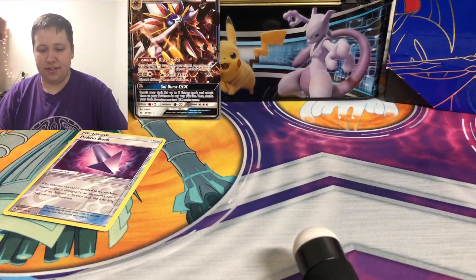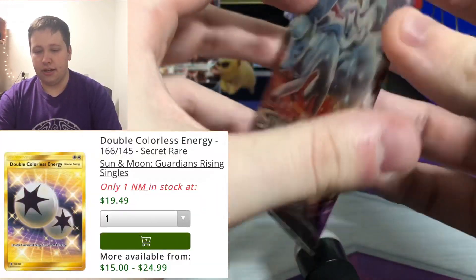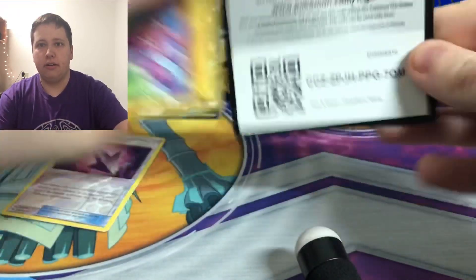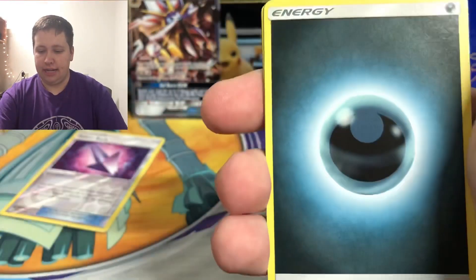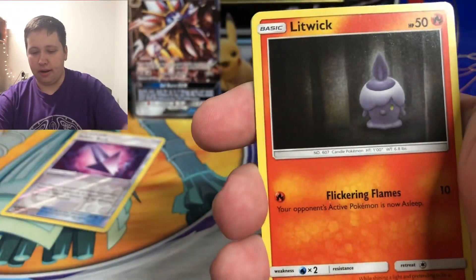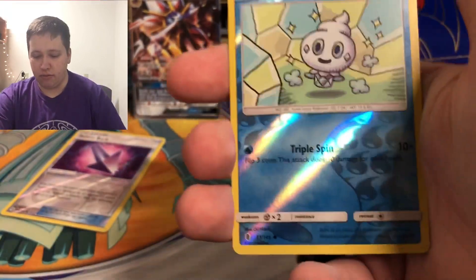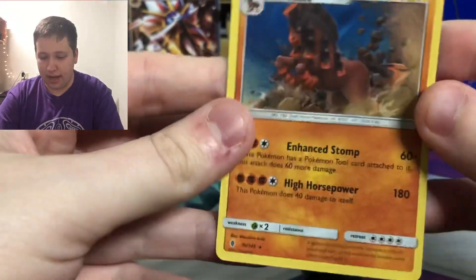Here is the next pack: Guardians Rising. This set had the Tapu Lele and Double Colorless Energy — Tapu Lele is only like five dollars now, not really too valuable anymore. These cards have a little damage on them, good thing the rare was fine. We have a Dark Energy, Vanillite, Enhanced Hammer, Alomomola, Gligar, Litwick, Clefairy, Tentacool, Castform, a Vanillite reverse, and then a Mudsdale holo. Pretty good — a holo Mudsdale.